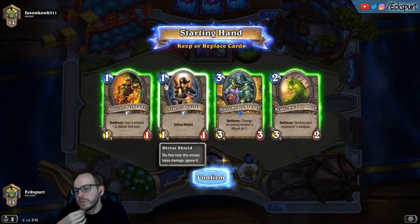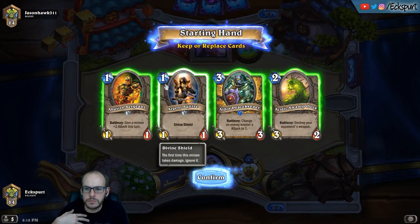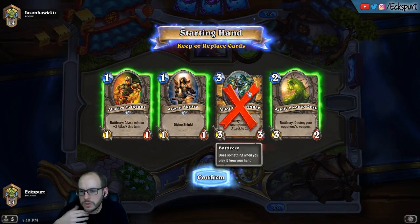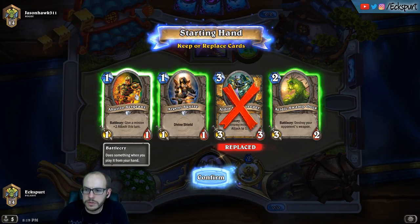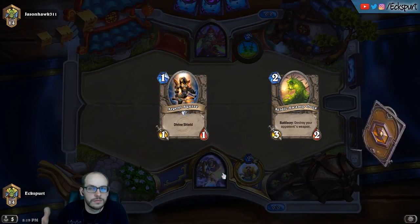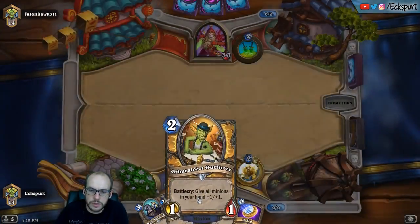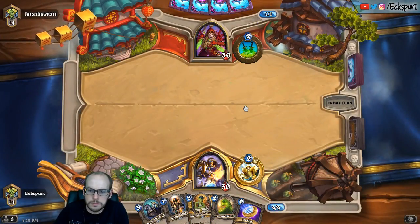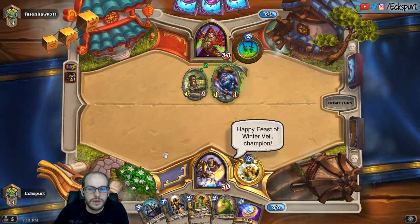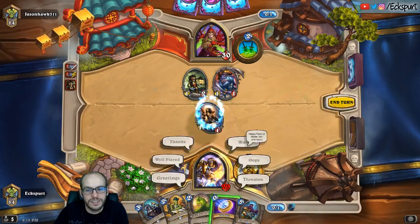Rogue can kill off the Argent Squire with just their weapon, but they basically have to trade a lot into it. At the very least they're going to spend two mana, and you don't really expect them to use another card on it. The Ooze Peacekeeper I think is too soon, although there's an argument that Tomb Pillager might be a good target. We really want to get to our buff spells. I'd keep Abusive Sergeant if I was planning on trading up, maybe into SI:7 Agent. But I'd rather aggressively mulligan for our hand buff cards, especially early.